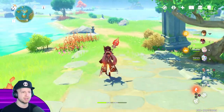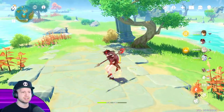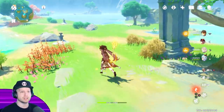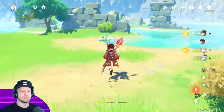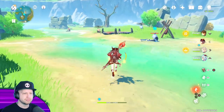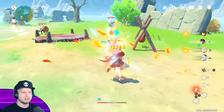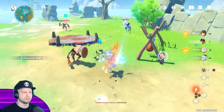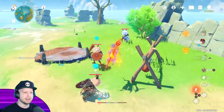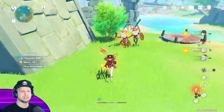Fischl kind of has the same thing. Her charge attack is going to be pretty much the exact same as Zhang Ling, which is a good charge attack for sure, but things are going to change as soon as you end up using your E ability. When you're using your E ability, it's going to change all your attacks to pyro. So similar to Xiao, we're doing pretty good damage just with a vaporize. But if I end up doing a charge attack, we dash through enemies like Xiao does.